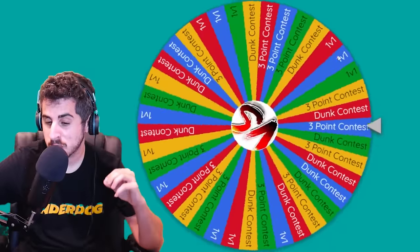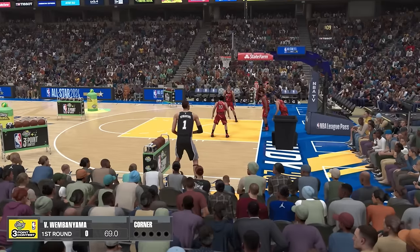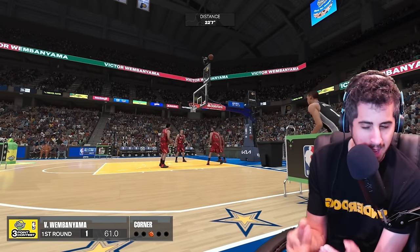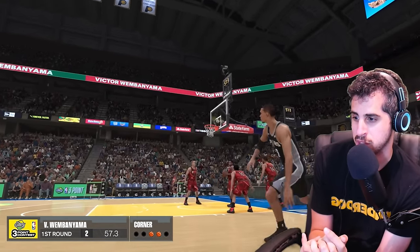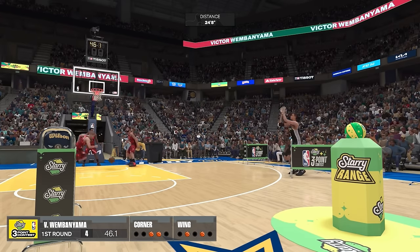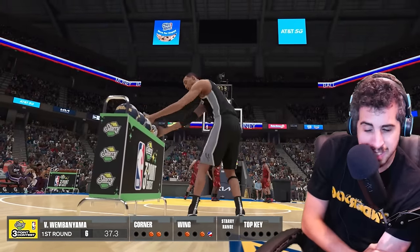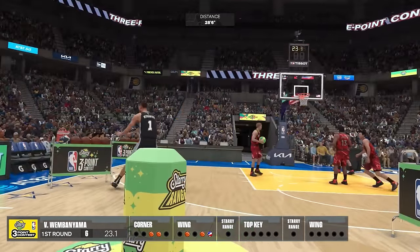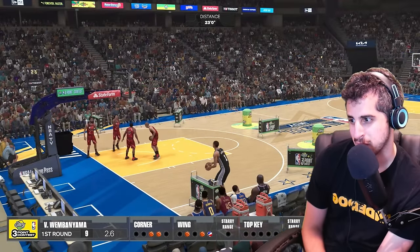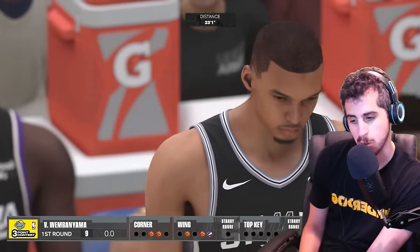This will probably be the final challenge — a three-point contest, which I actually think is Shaq's best chance. Can he beat 11? They actually have the same rating — Wemby 66 and Shaq 65 — but Wemby has better shooting badges. Wemby's already off to a pretty good start. Does better form help you make more shots in 2K? Different forms have different green windows, so maybe Wemby has an advantage. Good sign for Shaq — Wemby missed all his money ball spots. With seven seconds left, Wemby's made eight, then nine. Nine should be beatable.